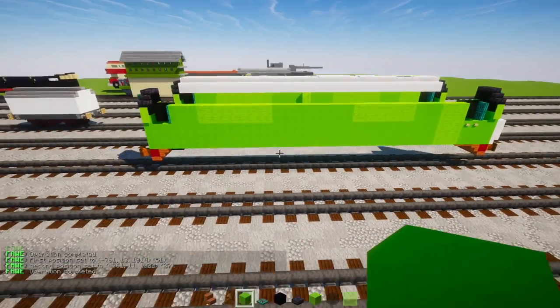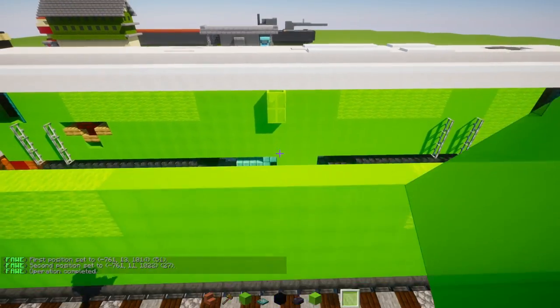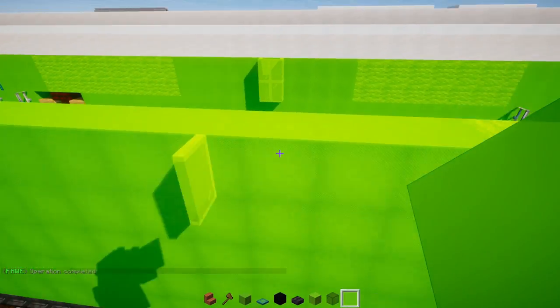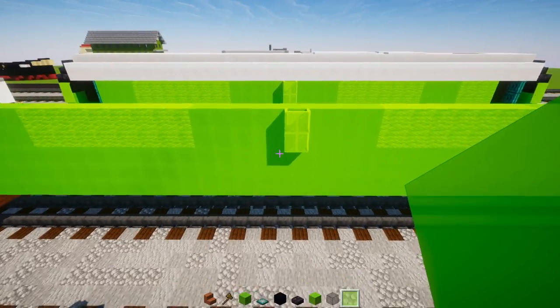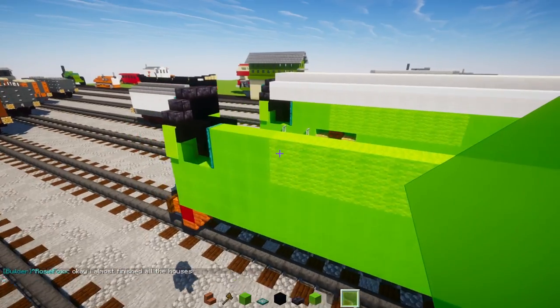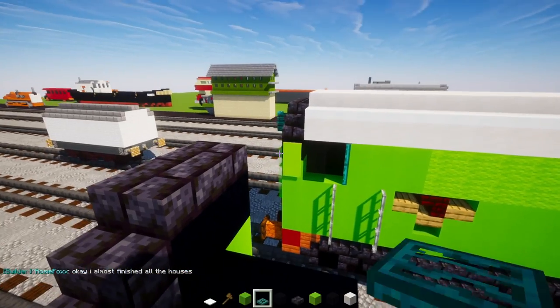In the middle part, skip three blocks of lime concrete. Then add a two-by-two of lime glass panes like that.